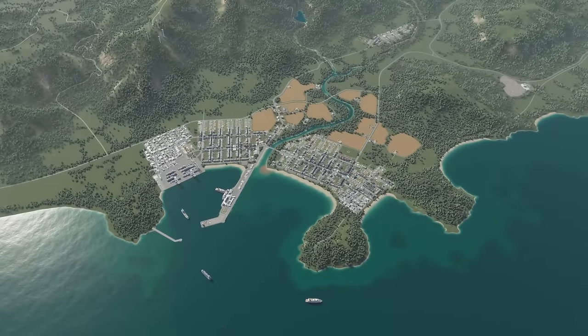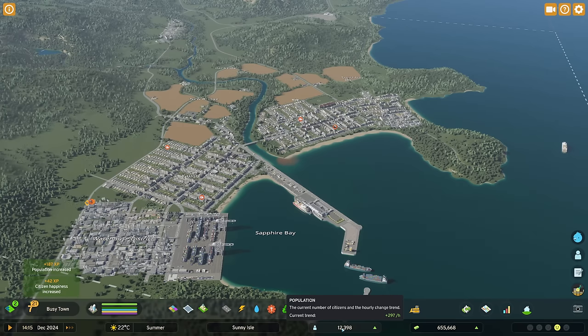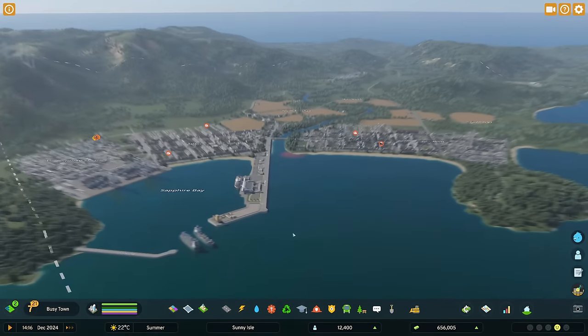In the last episode we built a fantastic new cargo and passenger harbour and also increased the density of residential in both Reuben and Kaplan, increasing our population from 4,000 to 12,000. But with that has brought a boatload of issues, if you'll mind the pun.